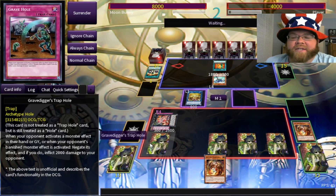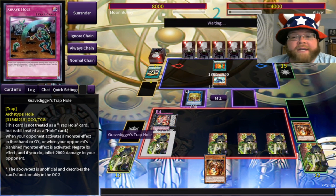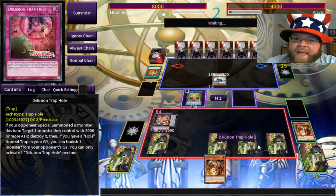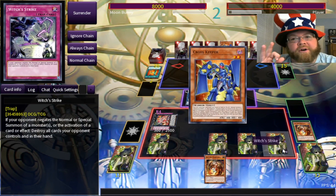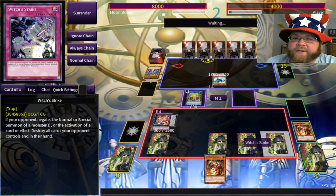I should explain — with Torrential Tribute you might think, Memphis why would you blow up your own board? The answer is because neither of these monsters is affected by trap cards; Torrential basically acts like Raigeki for Trap Tricks. That's what I like about it. I'm mostly just waiting for my opponent to use Stratos so I can negate it and stop his whole combo. That's the nice thing about Gravedigger's Trap Hole.